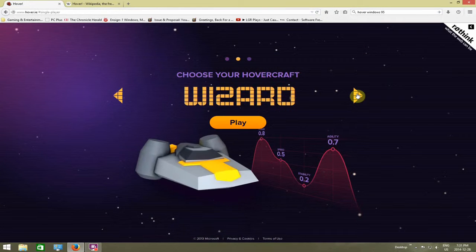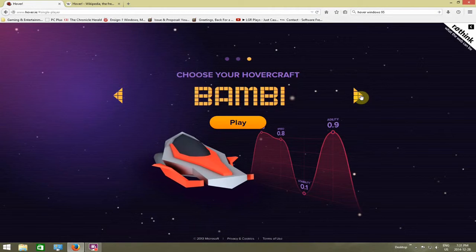You also have access to the Wizard, which has very good power and very good agility, but it's got very average speed and little stability. And then of course you've also got the Bambi here, which is essentially probably the craft of the original Hover game. It basically has high agility, high power, high speed, but absolutely no stability.